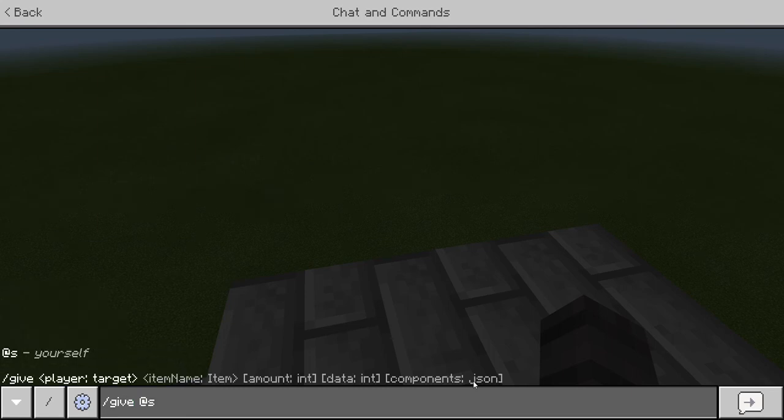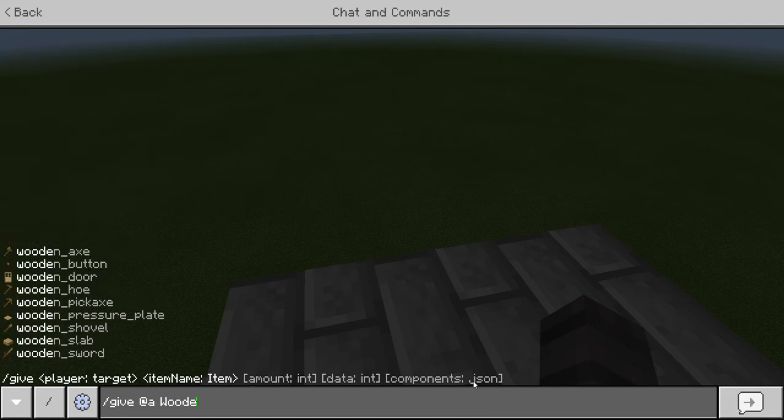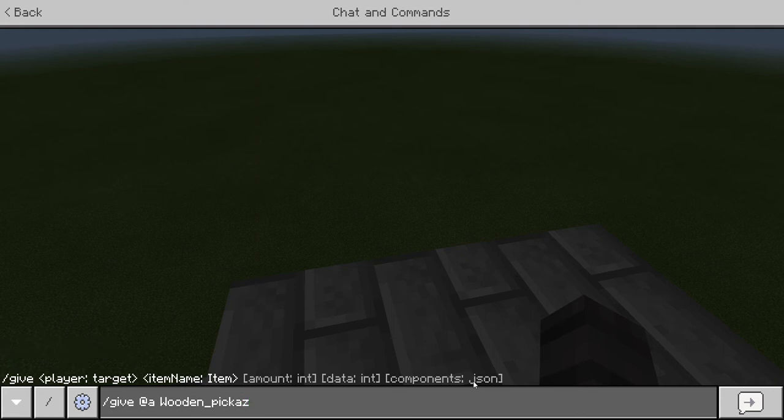Type @s which gives it to yourself, or @a if you want to give it to everyone. You can say whatever item you want — I'm using a pickaxe. You have to put 1 since you want one, and then put zero. I will give you time to copy this command at the end.